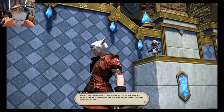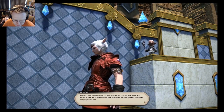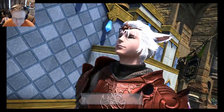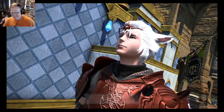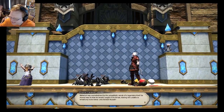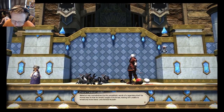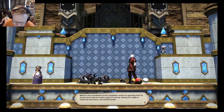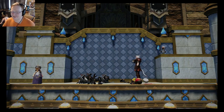'Rejuvenated by the Archon's prayer, the Warrior of Light rose anew. He turned his face to the red Bahamut and unleashed his most powerful weapon — a single pithy quote: You don't need a reason to help people.' What? What was that — I should have said something else! 'Bahamut was overwhelmed by the empathetic words of the legendary hero — so moved that his breath caught in his throat, leaving him unable to wreak any more havoc upon Eorzea! Huzzah!' That was not very good — oh man, I messed that up so bad.